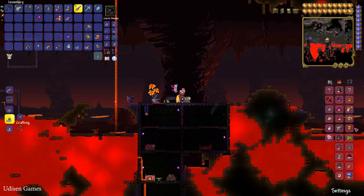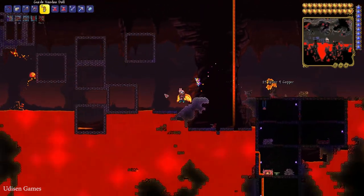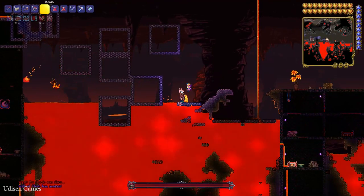Okay, this guide NPC arrived, as you can see, and now we see him in this list. It means this guy respawned. After that, find a lava pit and drop the guide voodoo doll inside the lava.